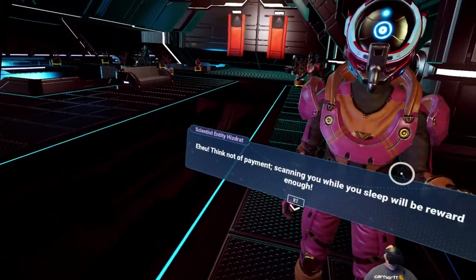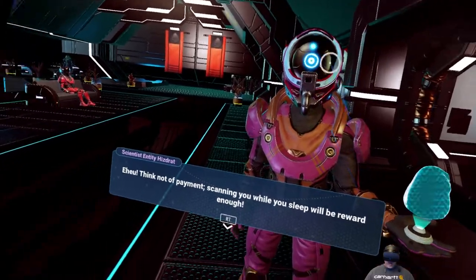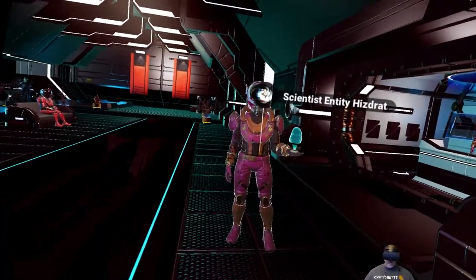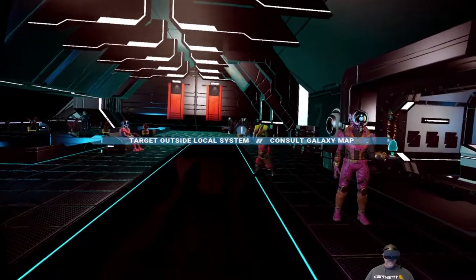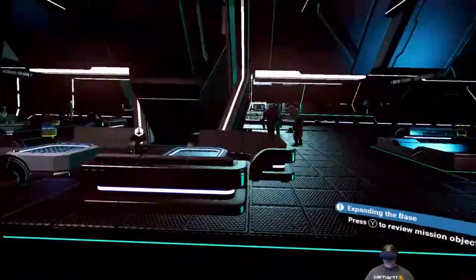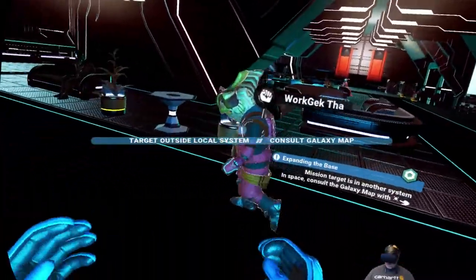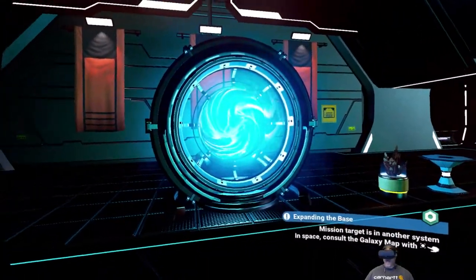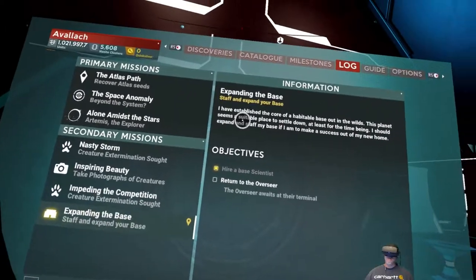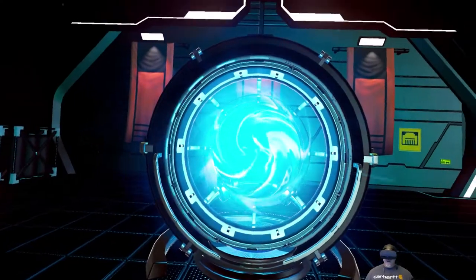I can't see my hands. The scientist says: 'Think not of payment - scanning you while you sleep will be reward enough.' Dude, you do not come anywhere near me while I sleep - let's make sure we have that established up front. If you do I'll electrocute you. There we go, talking outside system - consult galaxy man. Expanding the base - okay, we got our scientist! Let's teleport home. Consult galaxy man - what does that even mean? Sometimes those messages that pop up are out of sequence. Alright, let's go home - we want to go to Toxeter's Outpost.